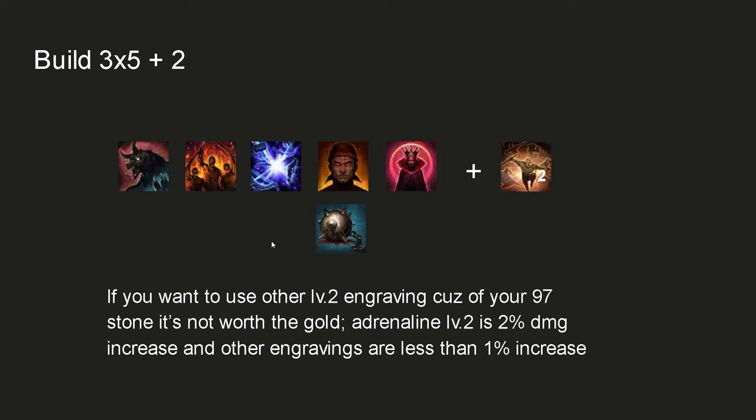If you ever get a 9-7 stone and want to build 3x5 plus 2, the only option is to go Adrenaline level 2 — about a 2% increase. Any other 9-7 stone engraving at level 2 is not gold efficient. You're better off going Empress 1 and trying for 100 qualities, which is usually stronger. Some engravings at level 2 are actually weaker than the Empress 1 build.